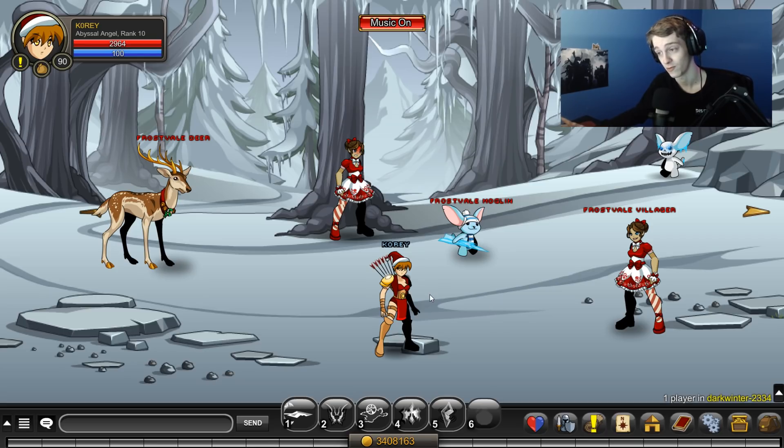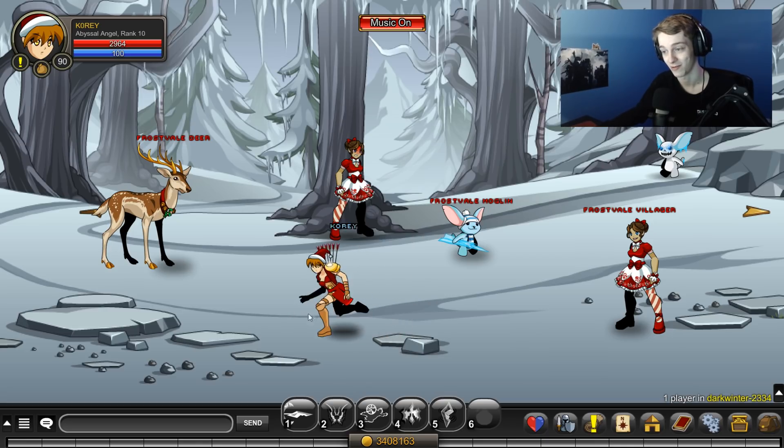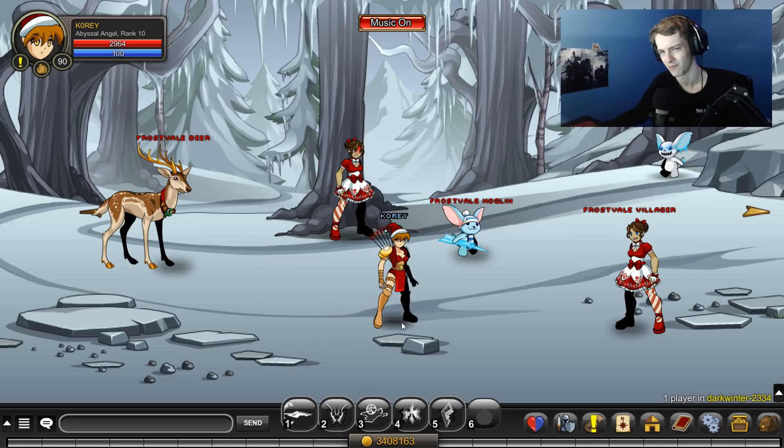The armor took a while to get for me — I might have got bad RNG. There are two armors you gotta get; they both took quite a bit. Two helmets as well. But it's all rare AC tags, so in my opinion definitely worth farming. You get it off the Villager right here.